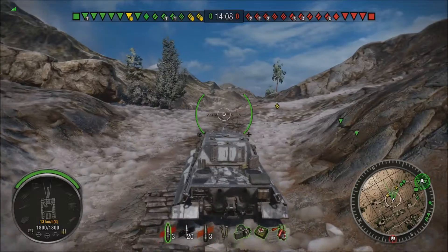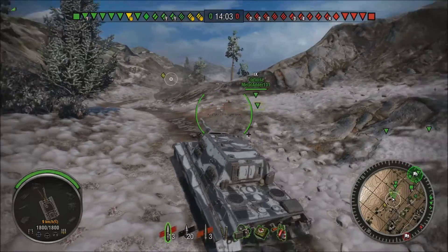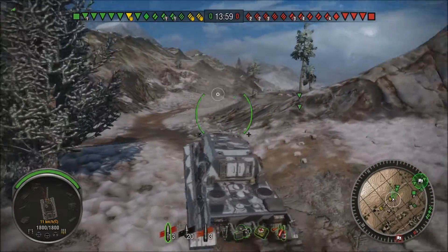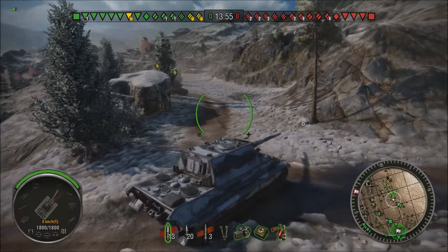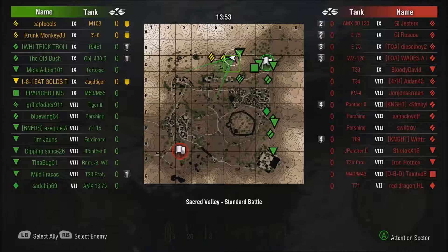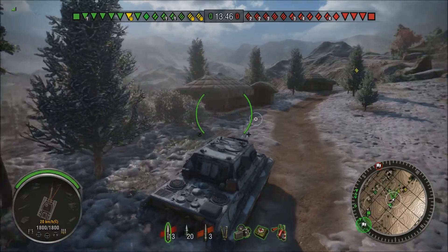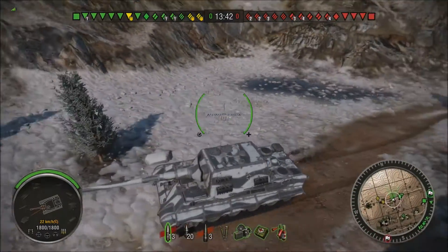Personally I prefer this vehicle over the tier 10. I know the tier 10 has that huge 18cm gun that does all that damage — everybody loves it — but this thing just seems to have the rate of fire, it actually blocks stuff, it's not detected right out of spawn, and it's a lot faster, believe it or not, than the tier 10.